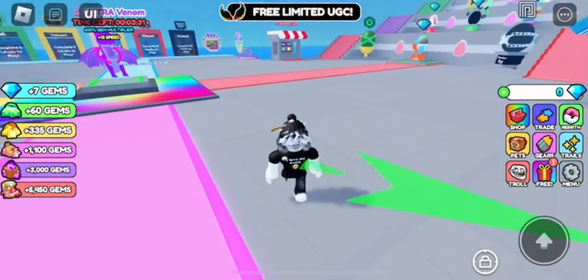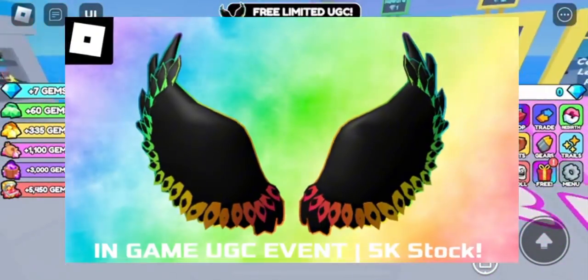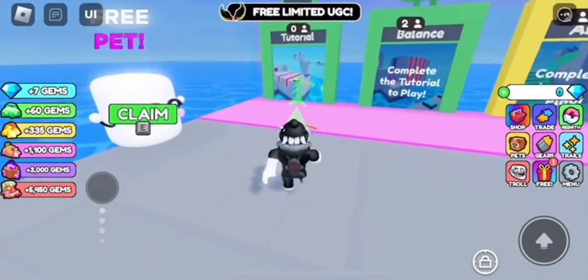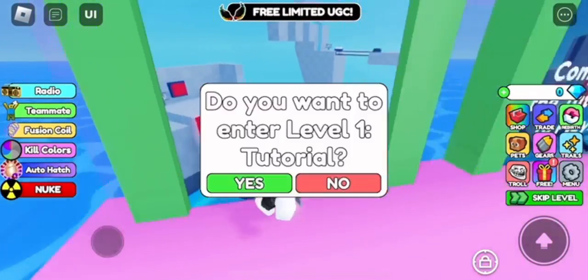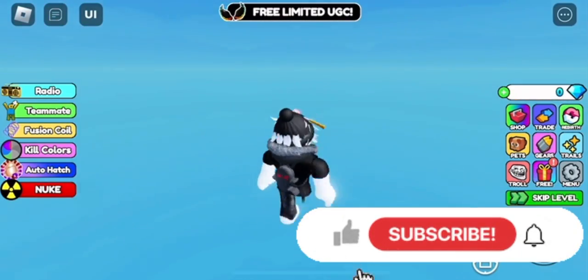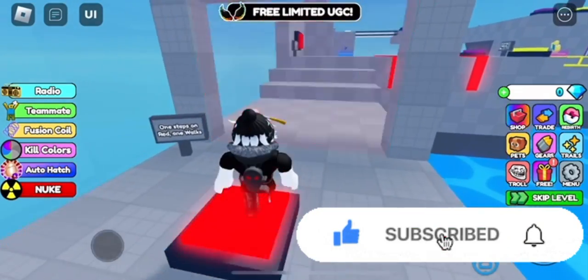Hey everyone, welcome back to the channel. In this video I'll be showing you how to get the rainbow wings and the teamwork puzzle for the UGC event. To get it, you'll be able to get it once completing the tutorial, but you have to win two different hard maps. It's a teamwork game, by the way.